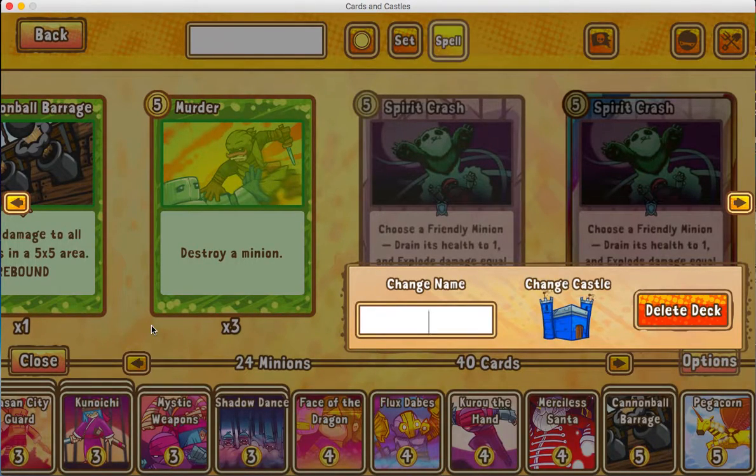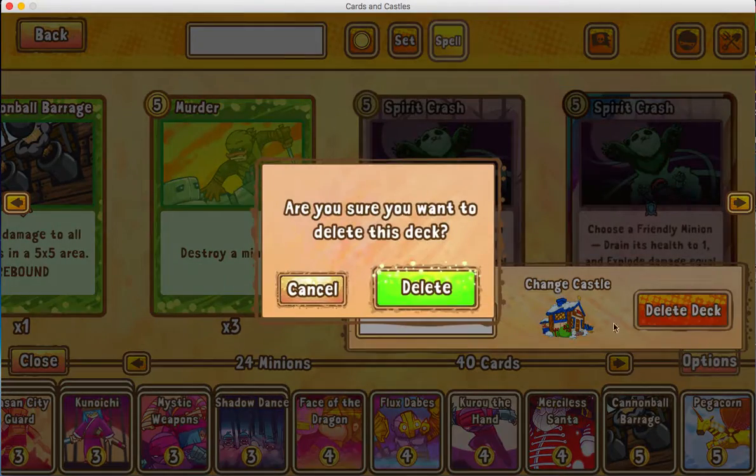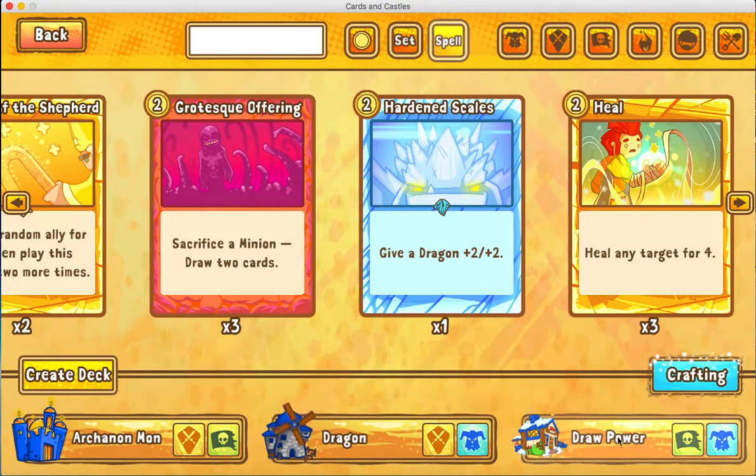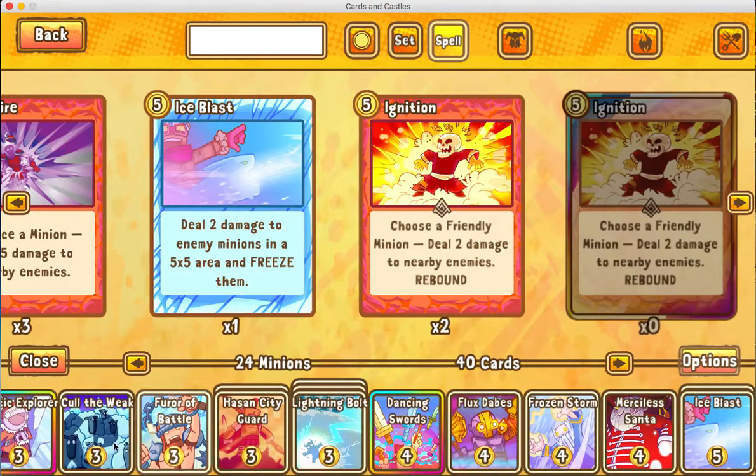You rename it whatever you want, and if you have extra castles, you change the castle. Now I'm not gonna be using this deck — this is just something I put together, so I'm gonna delete it. But I'll show you one of my decks that I'm using: the Freeze Damage deck that I made.